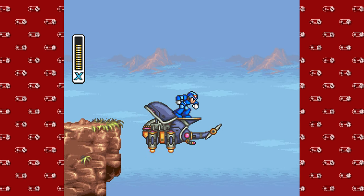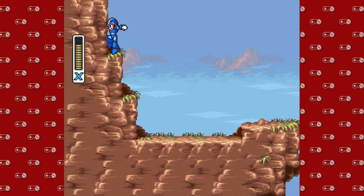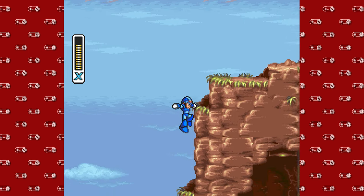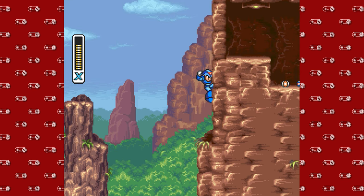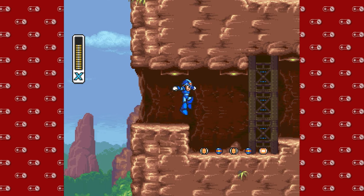On the left, you'll see that we can get our first special item. This is a sub tank. We have technically gotten a heart tank already, but I don't count that. Now I'm actually going to show you what you're supposed to be doing — the intended use of the beetle.